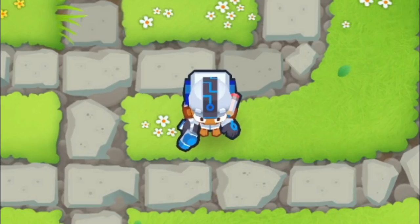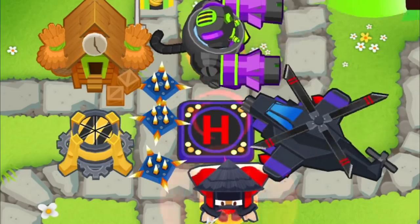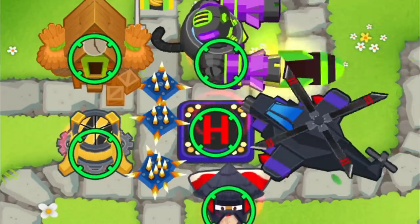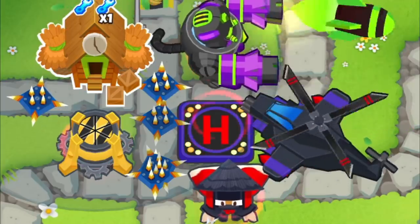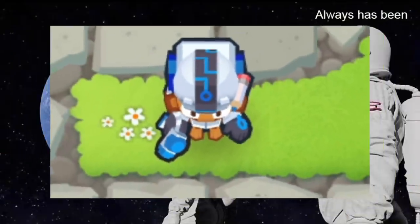So the Overclock is a very good tower. It is very useful in 2 Megapops Chimps, it's useful for buffing Grandmaster Ninja or Permaspike in Chimps mode, and it's useful for boosting your Monkeyopolis. So what I'm basically saying is that the Overclock is a tower that we use oftenly.